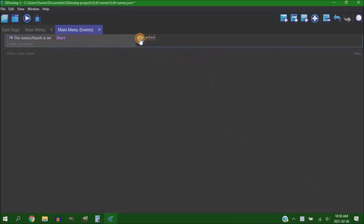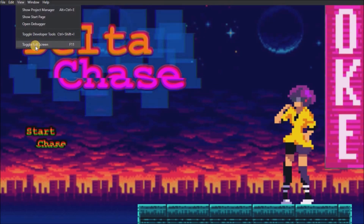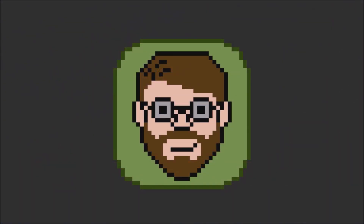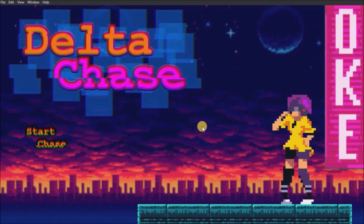So I needed to give this game a menu, a win state, and a fail state. The menu — I gave the title of the game, which is 'Delta Chase' by the way, and the start button the glitch effect from GDevelop. I was trying to find a way to represent the digital nature of the sci-fi world with my really limited art skills, and thankfully GDevelop was there to back me up. It doesn't look amazing, but — time crunch.